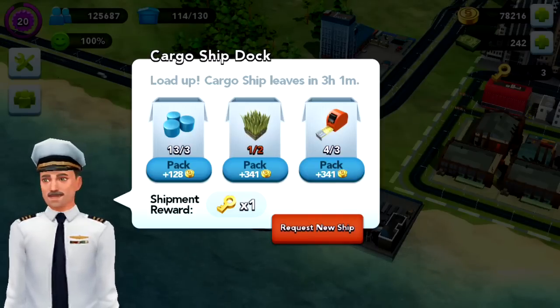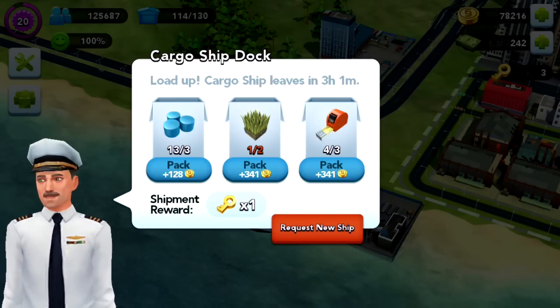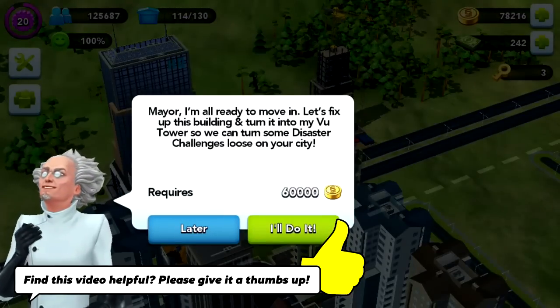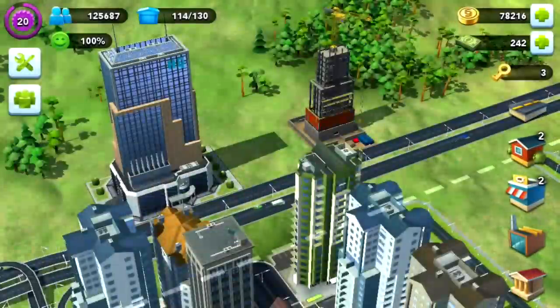The cargo ship is one of two ways you can get golden keys. The other way is to complete disaster challenges, which I haven't done yet. I haven't constructed Dr. Vu's Tower or something, but it's 60,000 simoleons to do that, so I'm not going to do that yet.